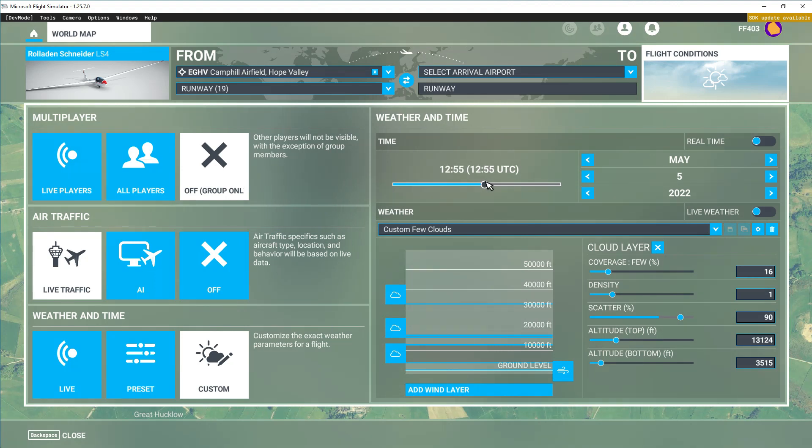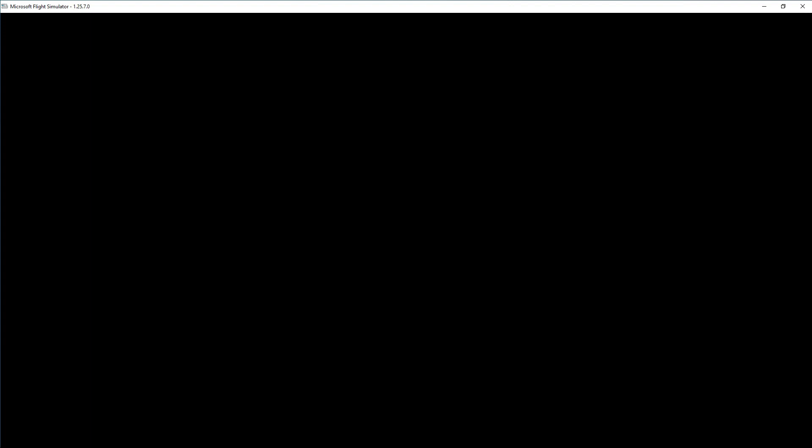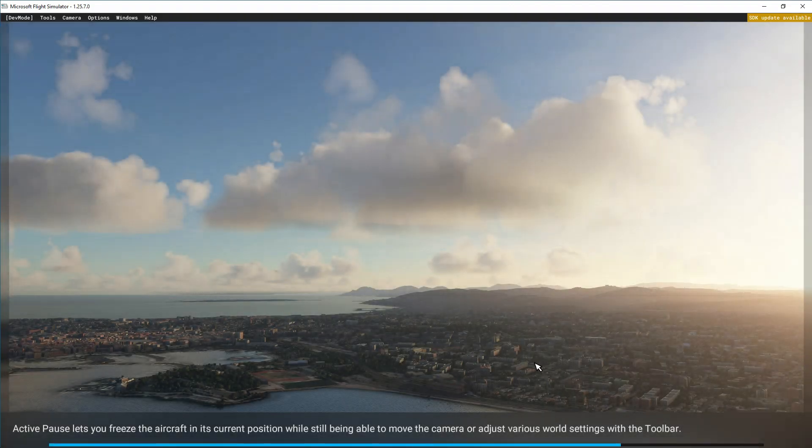You have to understand how cumulus clouds are formed and how to get the best out of them, but for real weather it cannot be beaten whatsoever. So without further ado, let's go and have a quick look. Hopefully while this talk has been running you've been looking at the weather settings I've been setting. I'm flying at my home club, Camp Hill, and we're just going to go up and look at the cloud formations — so sit back and watch the paint dry.